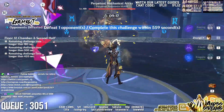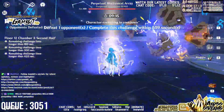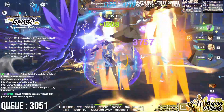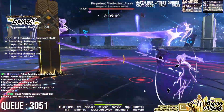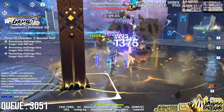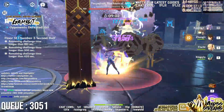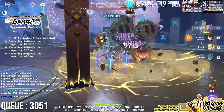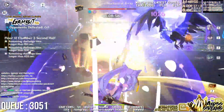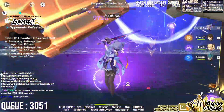I still recommend using Keqing with 4-piece Thunder Soother because of the way it boosts her E, her normal attacks, and her Burst. But you will need to make sure that your opponent is always affected by Electro. When dealing with single target enemies, I always pair her with Zhongli, C6 Fischl, and Xingqiu. I use Zhongli to reduce Electro resistance and shield to prevent interruptions, and Fischl and Xingqiu as left-click DPS support.